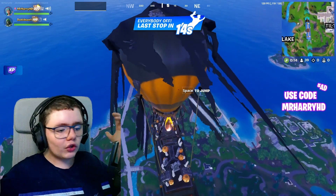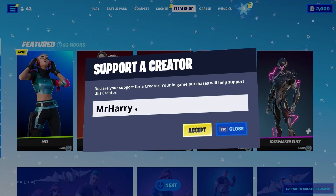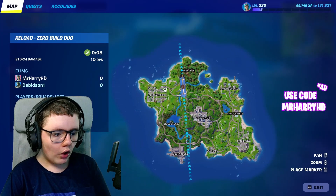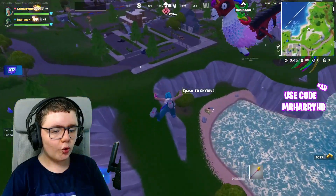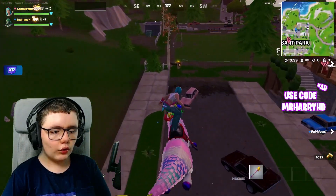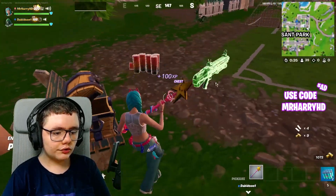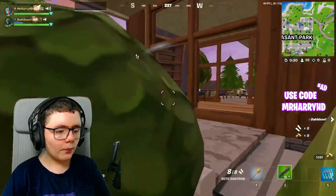I have no idea what to say for the intro. Alrighty, we're gonna be landing at Pleasant Park. Pull out my glider. There's a chest right there, let's go for this chest. Nice and simple. Hopefully I can get a Hammer Pump Assault Rifle.